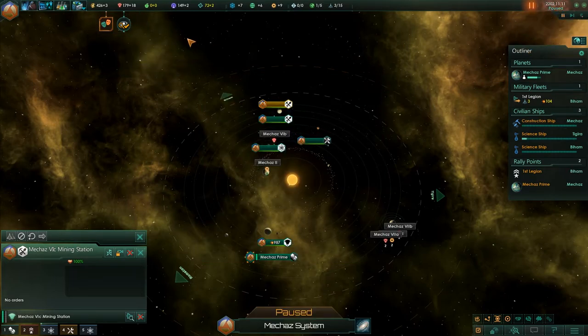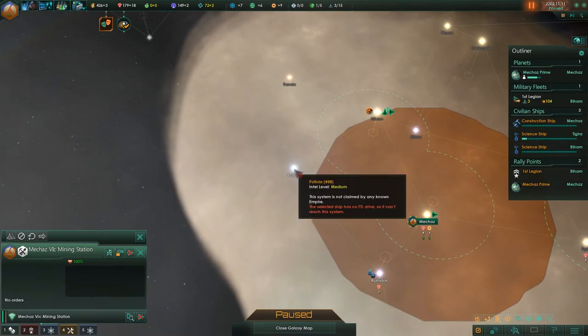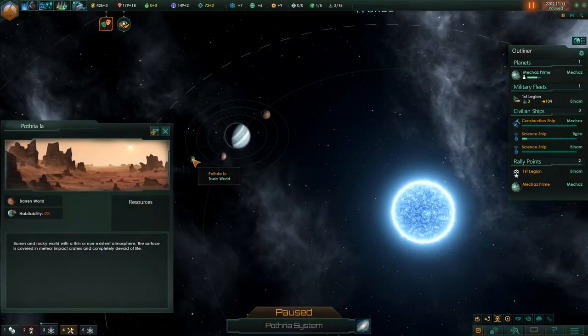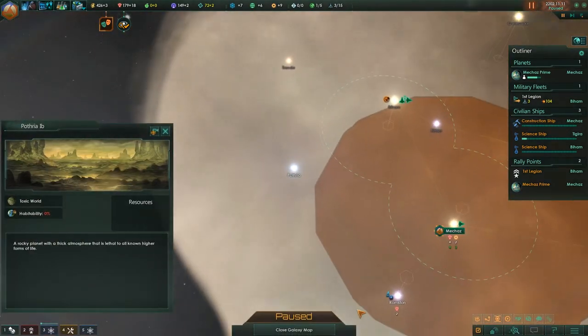We have enough unity to adopt a tradition, and Pothria has been fully surveyed. Looks like we didn't actually find anything of use in here, which is kind of awful — not even a potentially colonizable or terraformable planet. That's kind of sad.